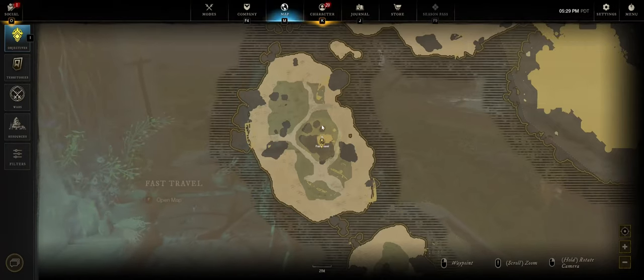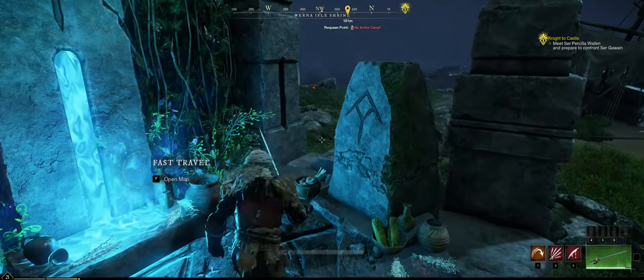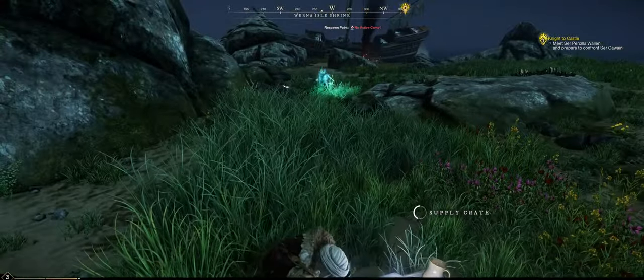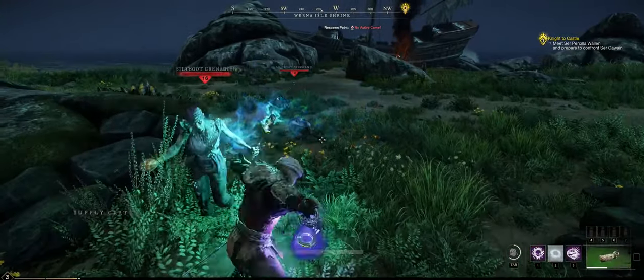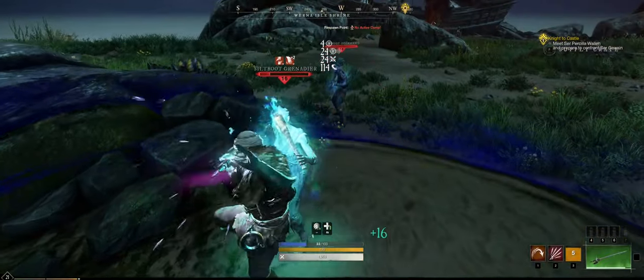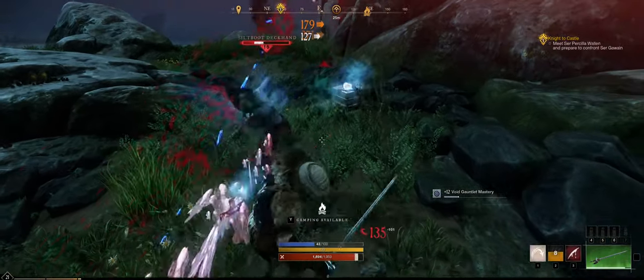Right, we found this, so we no longer need that marker. Now we can go here — it looks like a shipwreck. I'm also interested in this island, but let's go there first. Little landmass — ooh, supply crate. Another one. He turned at the last second.